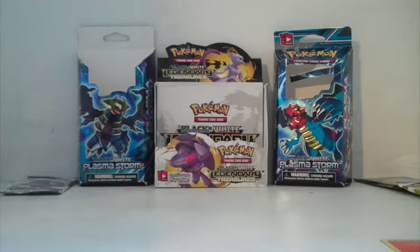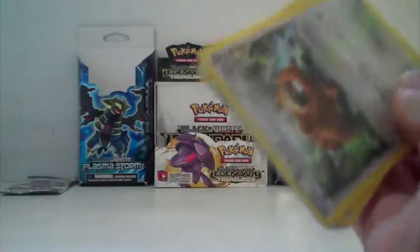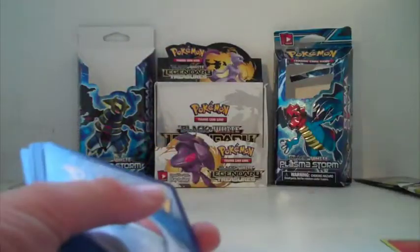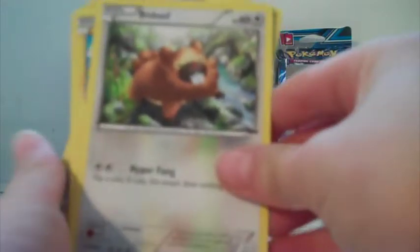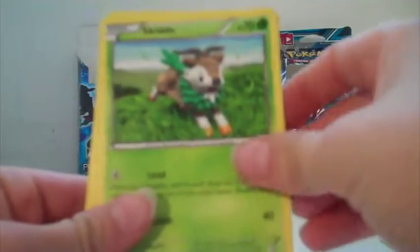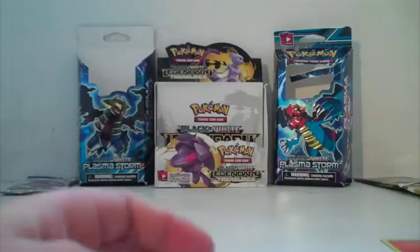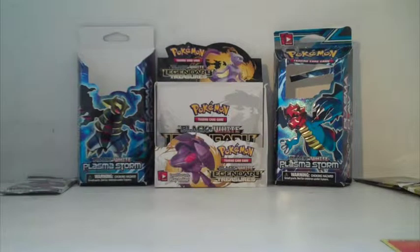Two more packs to go. This one's a Blastoise pack — saving the best for last, or at least the coolest looking. Put the code card to the side. Diancie, Druddigon, Bidoof, Pikachu, Spewpa, Rhyperior, Skitty, Ledyba, Tauros, and Roller Skates. That was three packs.